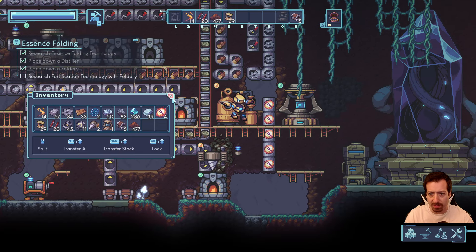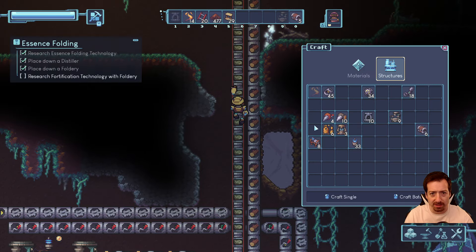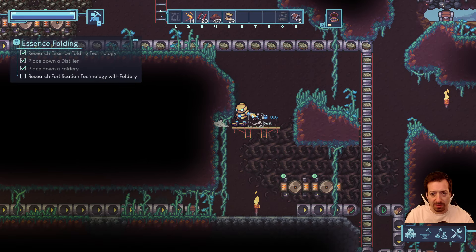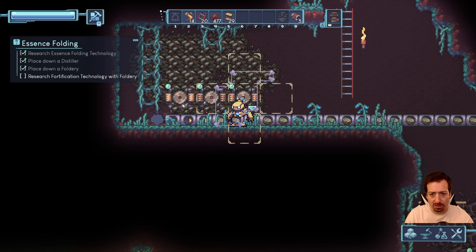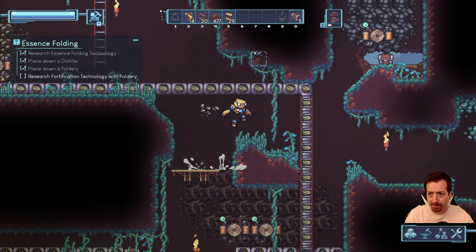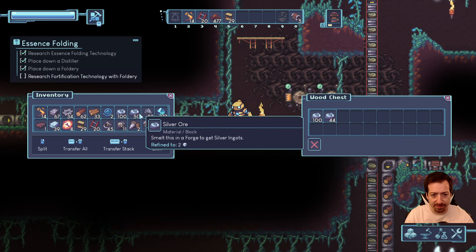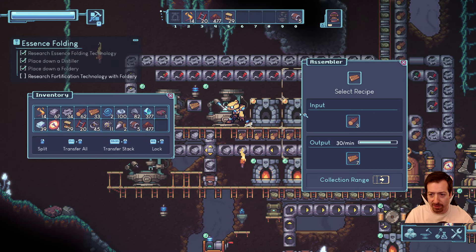Let's go fuel up our iron miners — I didn't finish that fully last time. Now they've got 100 each, that should last a while. Grab some more mana. I'm still confused on what happened to my 400 mana. I'm sure someone in the YouTube comments will tell me.